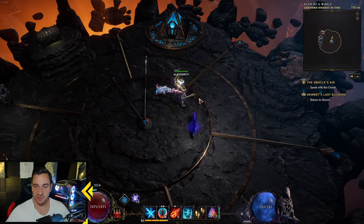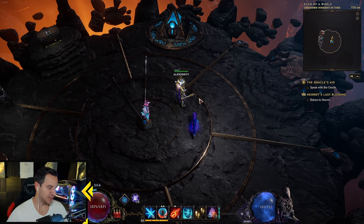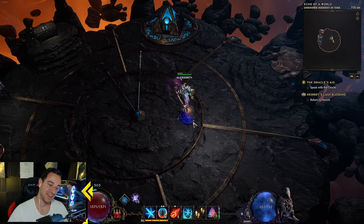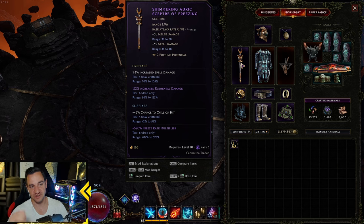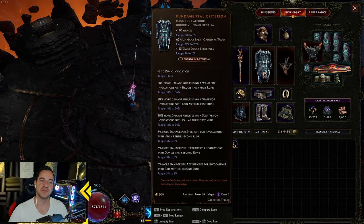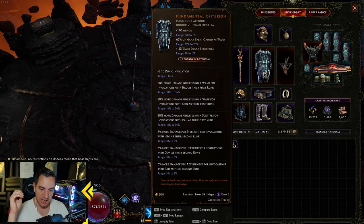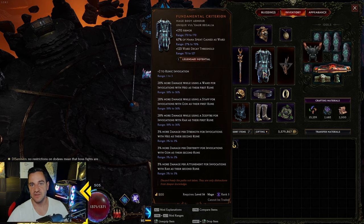Let me know in the comments what you think of it. And yes, I messed up with the weapon — this should be a wand. If this would be a wand with these stats, that is perfect. If you don't find a wand with very good stats, then use the Mad Alchemist's Ladle to actually get the buffs from the Fundamental Criterion. Anyway, that was it — I hope you enjoyed it, and I will see you in the next video.